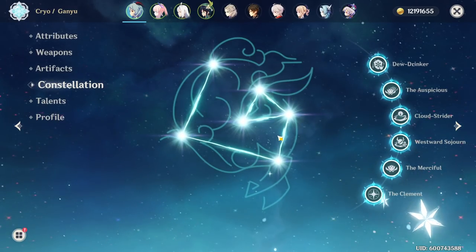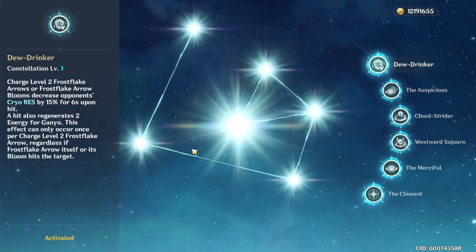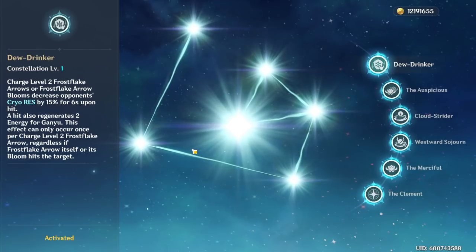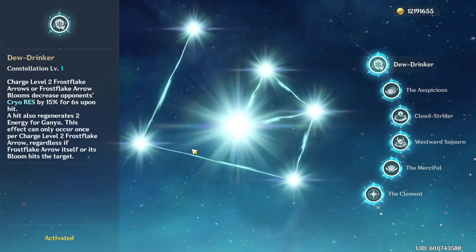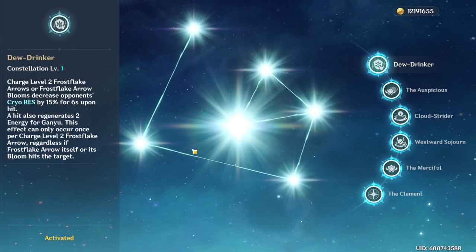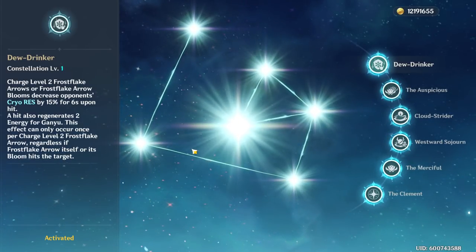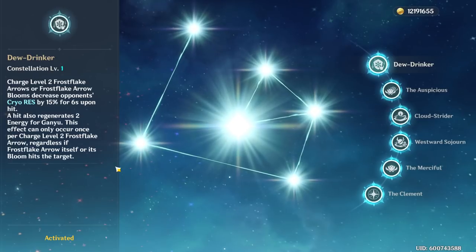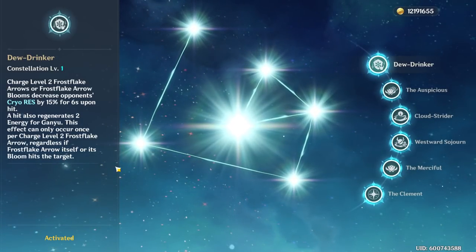Let's look at Ganyu's constellations. C1: Ganyu's level 2 charge shots will reduce enemy cryo resistance by 15% for 6 seconds, and you also get energy particles per level 2 charge shot. Her C1 is really, really good — I would definitely try to get her C1 if it's within your budget. She does work perfectly fine at C0, so do keep that in mind.